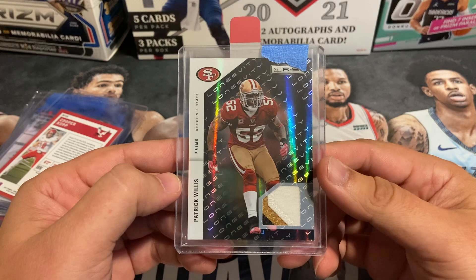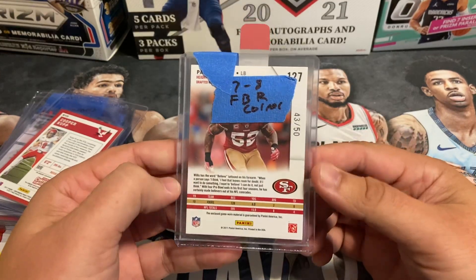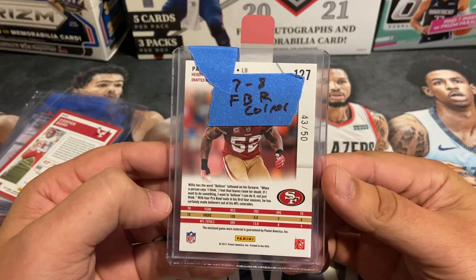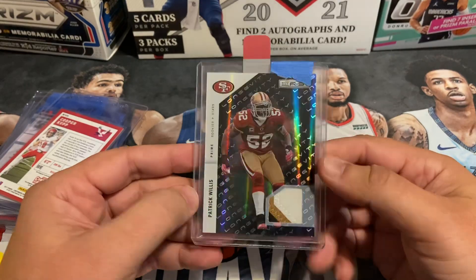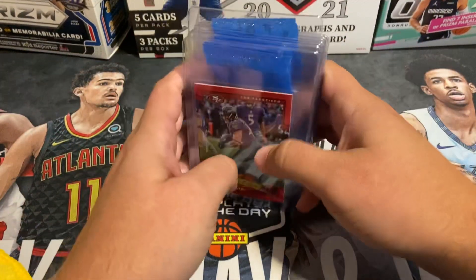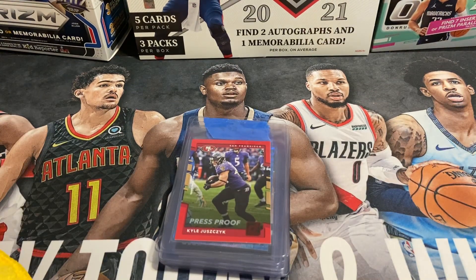The final card in the order is a nice three-color patch Patrick Willis from Rookies and Stars, numbered out of 50 — game-worn patch. Not expecting a real high grade, seven to eight, just with it being a thicker card and some corner issues. Anyway, that does it — that's our quick PSA submission preview video. As always, appreciate you guys watching. See you on the next one.